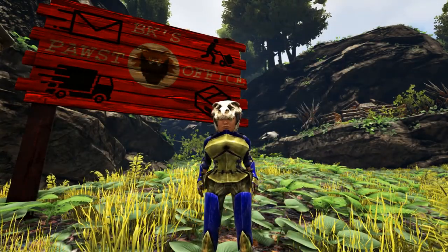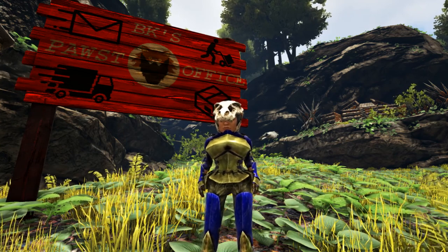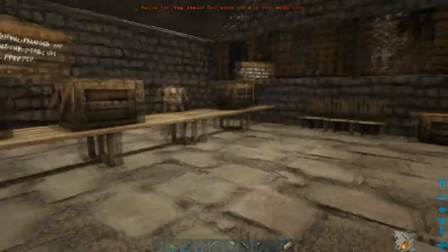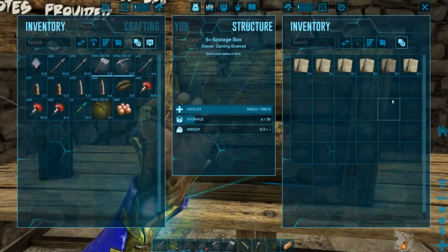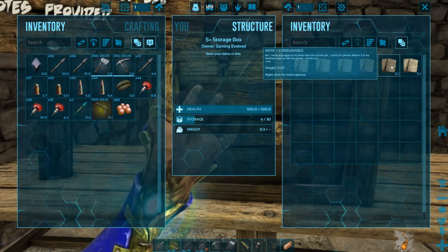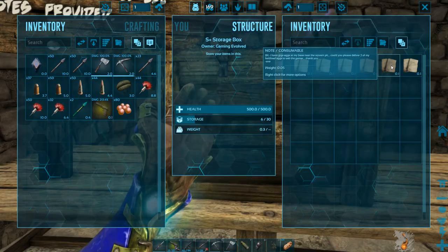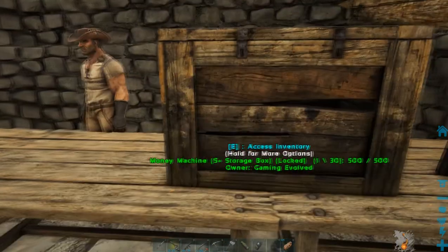What's up guys, Bearded here and welcome to another episode of ARK Survival Evolved Vanilla with Sprinkles on the Gaming Evolved server. I am at my post office and I hear that we have an order. BK, I have giga eggs at my base near the wyvern pit — could you please deliver two of my fertilized eggs to Seb the Gamer. Thank you, Axe. Alright Axe, well I suppose I have to do that.